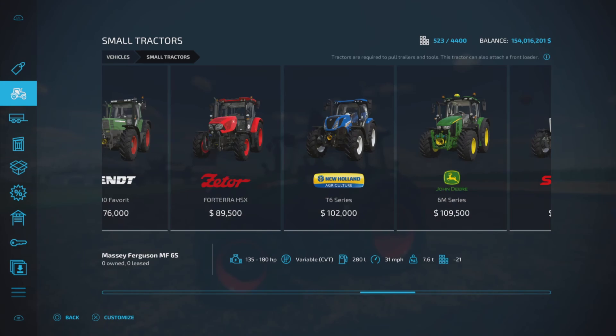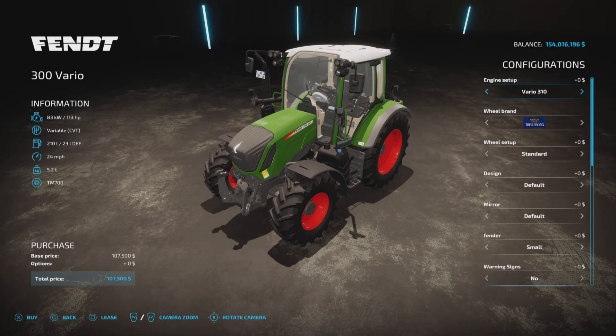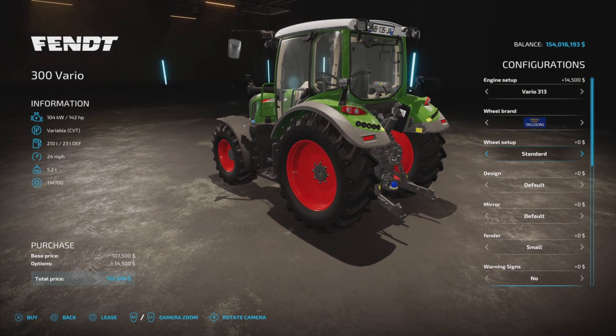You'll find it under vehicles and small tractors. The base model is 107,500, going up to 113 and 142 horsepower. It has a CVT transmission, 210 liters of fuel, 24 miles per hour top speed, and 5.2 tons. Engine options are 113, 123, 133, and 142 horsepower, with an extra 14,500 for the top engine.